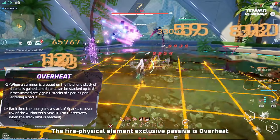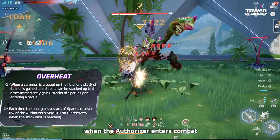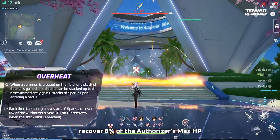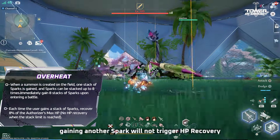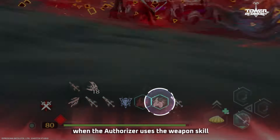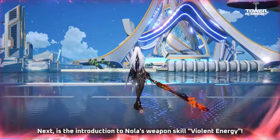The Flame Physical element exclusive passive is Overheat. This passive will grant a Spark when a summon is created and immediately grant 8 Sparks when the Authorizer enters combat. For each stack of Sparks gained, recover 8% of the Authorizer's max HP. Sparks can stack up to 8 times. When the maximum stack is reached, gaining another Spark will not trigger HP recovery. The Spark stacks will be consumed when the Authorizer uses the Weapon Skill.